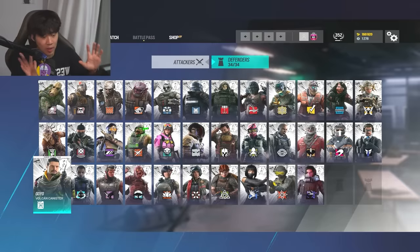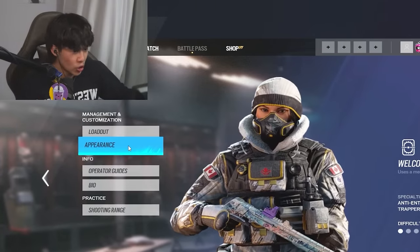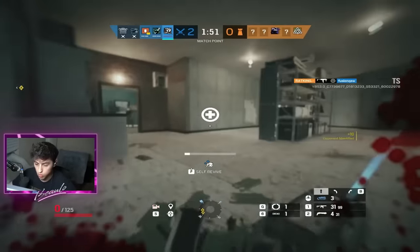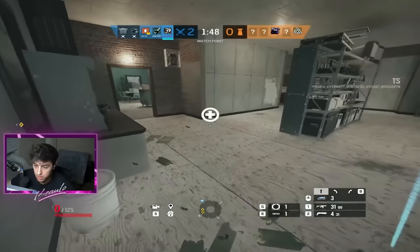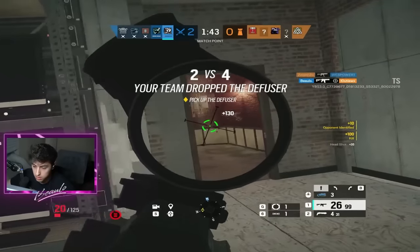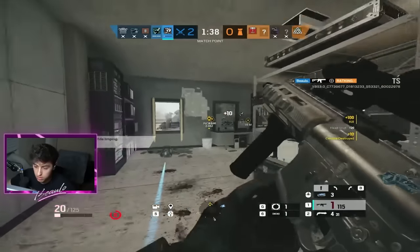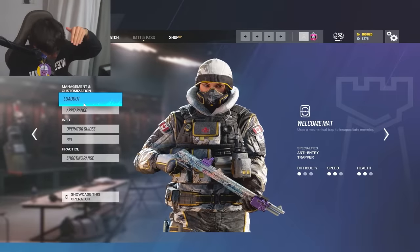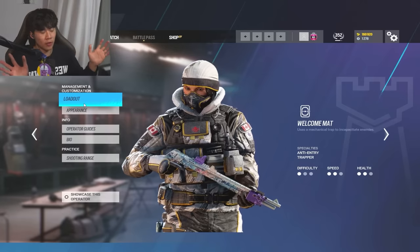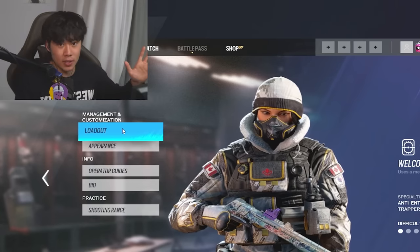Next up on this list - this might be a controversial take - but Frost. Why Frost? Doesn't she suck? The amount of people that self-revive out of a Frost mat is pretty low if there's a person nearby. But either way it's still a trap - you have to take a crosshair off if you put it under a window. They have to hop in, shoot below them, and potentially have another defender come attack you. It's also super good for information. Remember, an operator with passive presence is super strong.